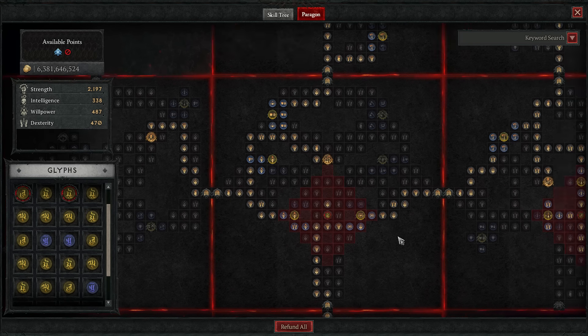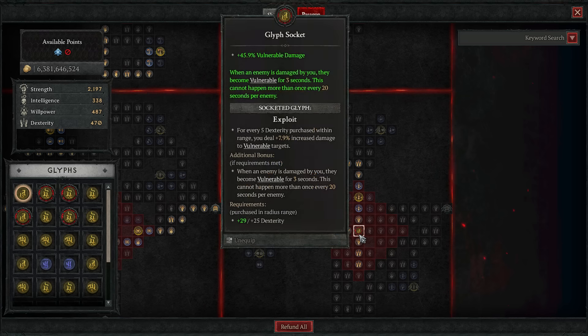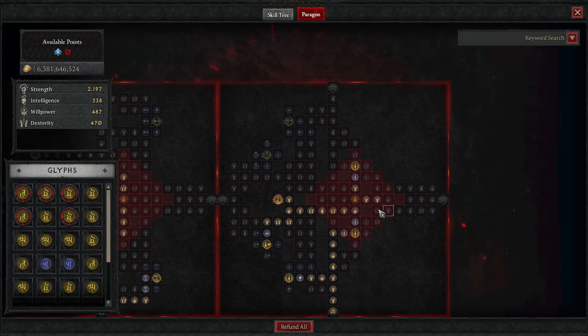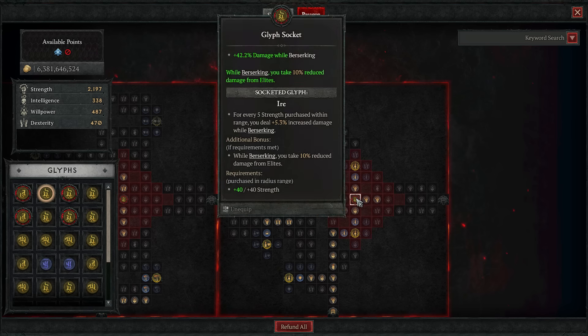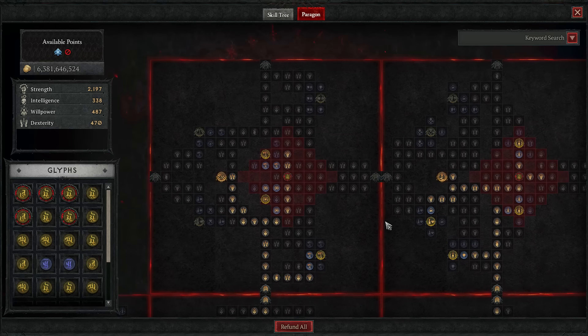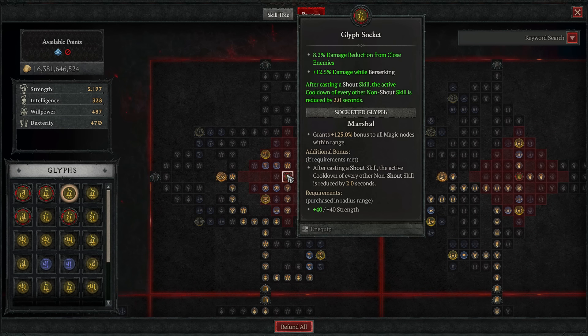Instead, first go to the Blood Rage board where the node should be capped as long as you have two berserking rolls on your gear. Socket Exploit for fast vulnerable and damage. Next is the Decimator node — permanently up since Rupture always overpowers — socket Ire for damage reduction and damage while berserking. Finally, Carnage gives more attack speed; socket Marshal here for damage reduction and damage while berserking.